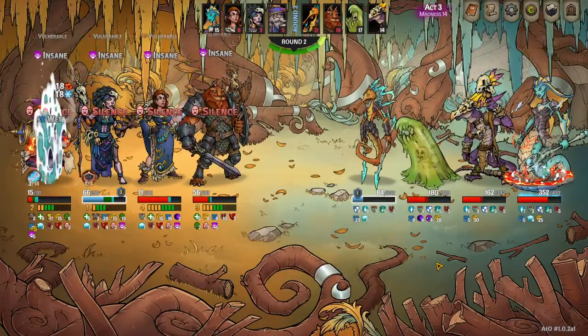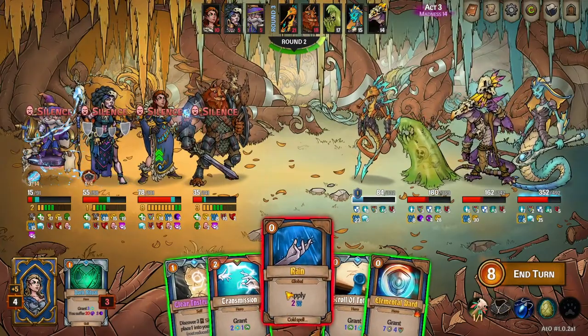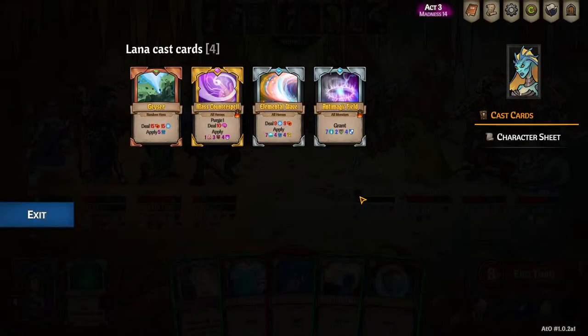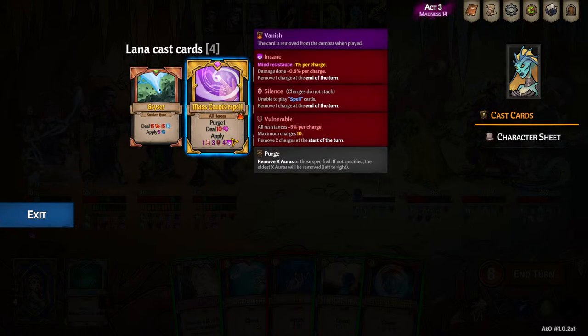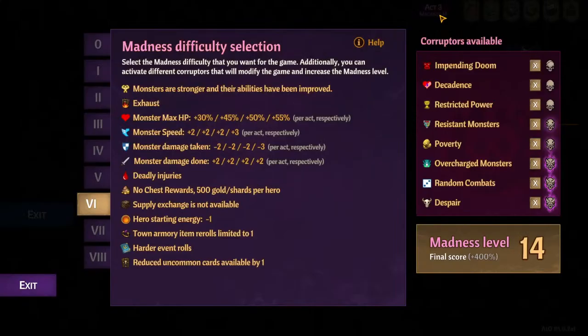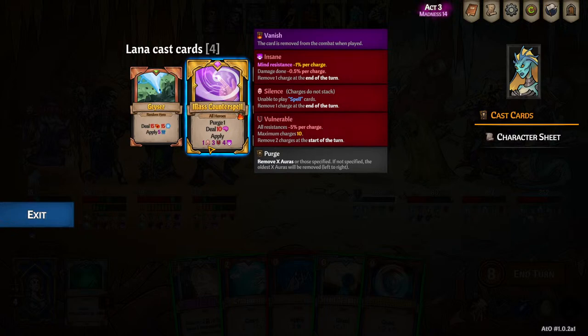Wait — she just cast mass counterspell. I can't cast rain — what's wrong? Mass counterspell. Remember, normally this says only one silence stack, but since I'm on overcharged monsters with random combats, it applies two rounds of silence.